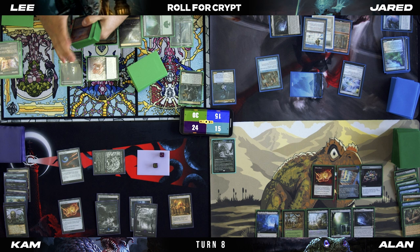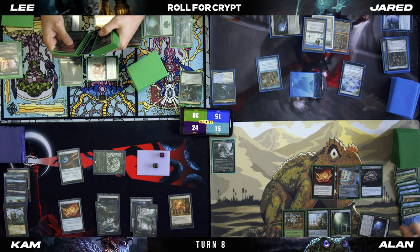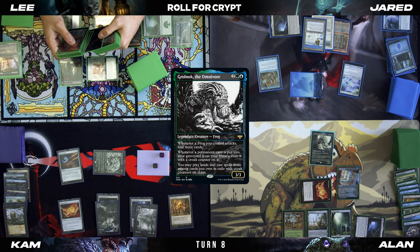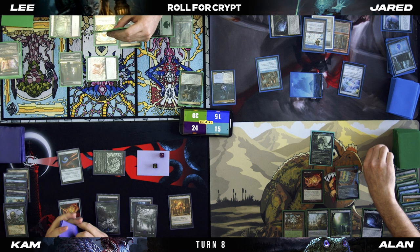At my end step, tap one, sack and crack the Emergence Zone so I can cast things at instant speed. Crack the Jeweled Lotus, tap for blue, and this is going to be three green. Crypt trigger — that's a one, I'll take three.